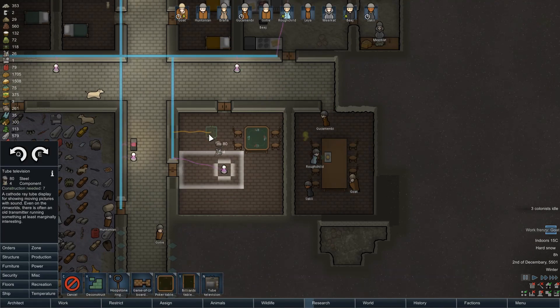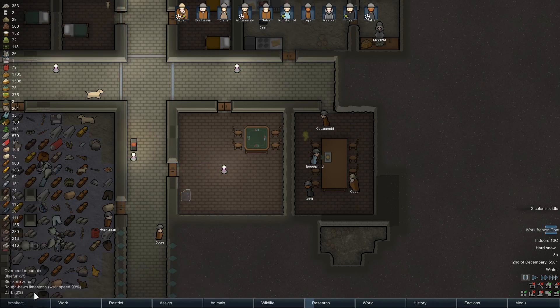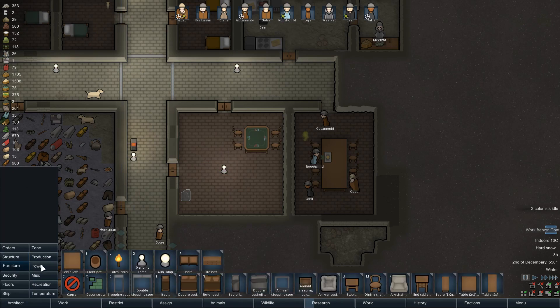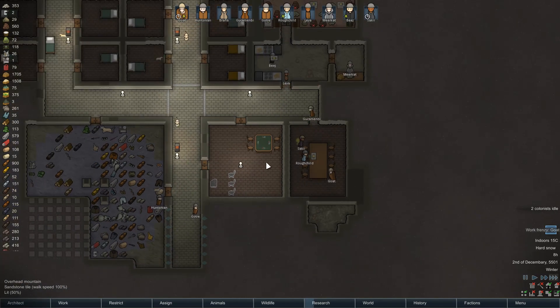We now have the tube television — so where do we want to put that? Let's put that there and then just get a few chairs. We're not going that luxurious — let's just put a couple of chairs. Yeah, that'll do. A bit of variety in the recreation.